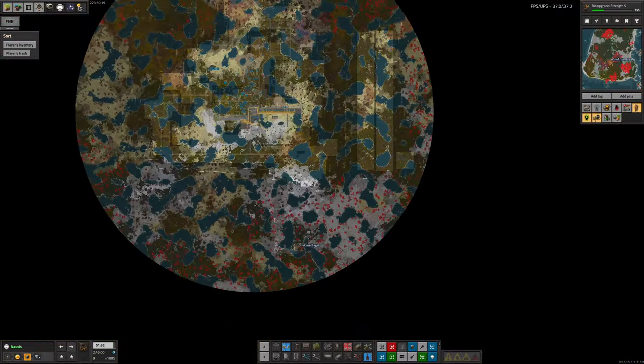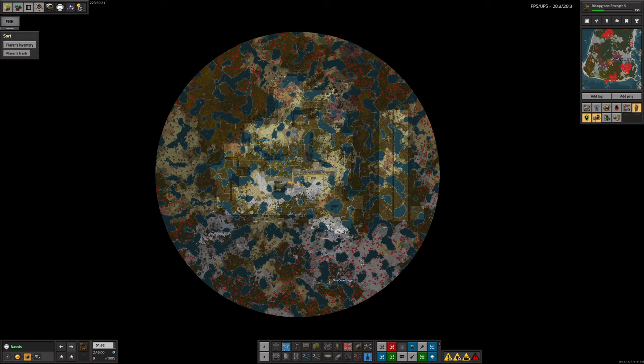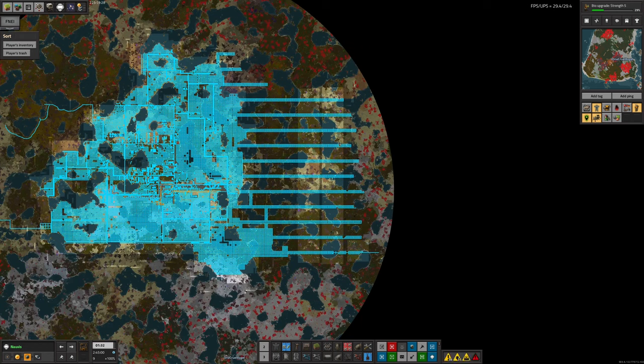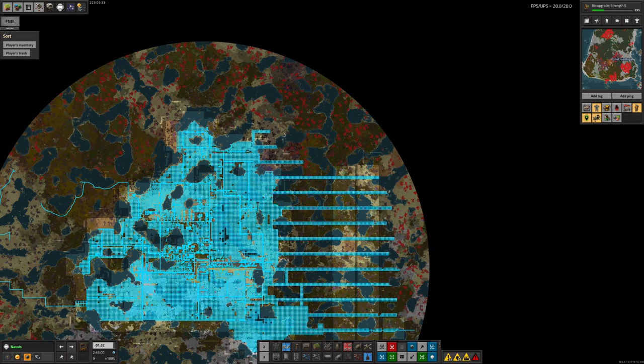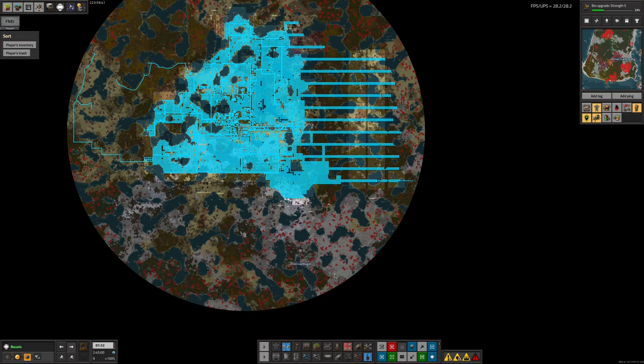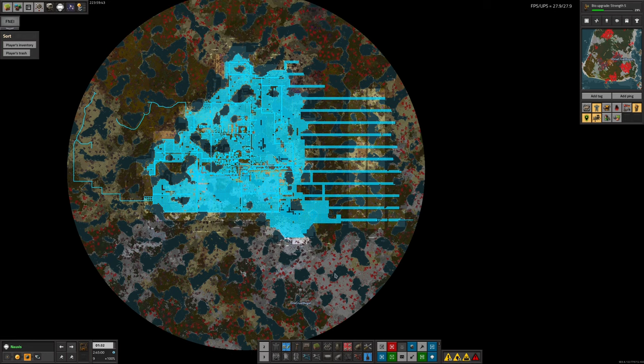We have now scanned the entire planet using the navigation satellite. Additionally, Tristan has been carrying on with combat - he's extended the defended area further out with these protrusions along here, and added three more rows across the top. He's getting close to having dealt with an entire quarter of the planet, with the rows getting almost all the way to the edge. So we'll have this planet pacified in maybe another four or five months.